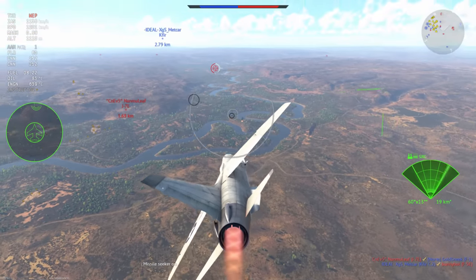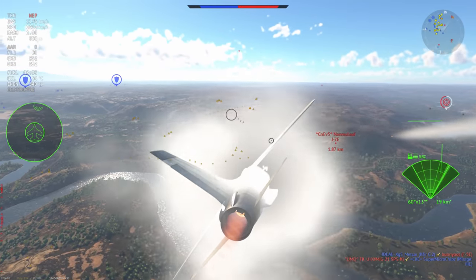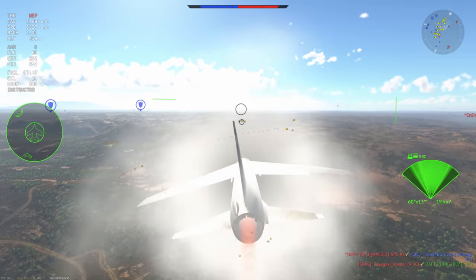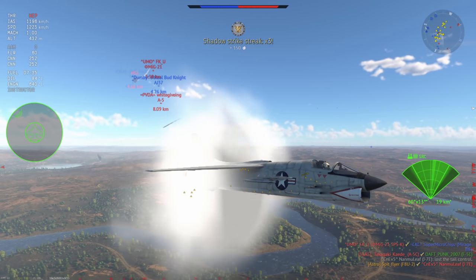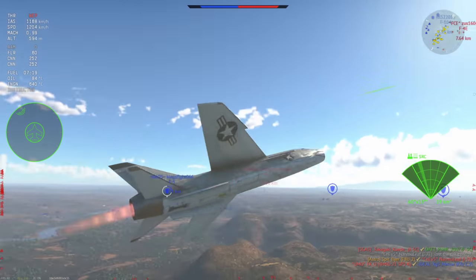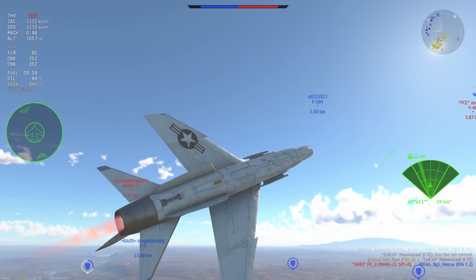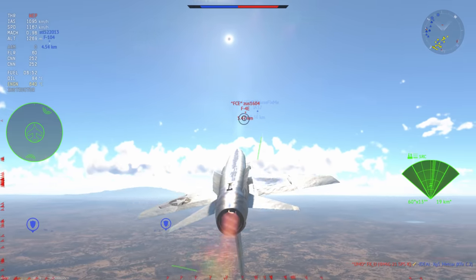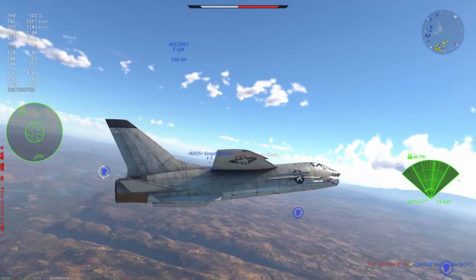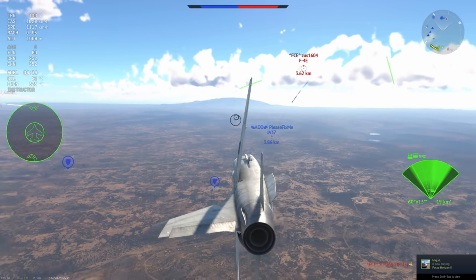Am I going to waste another missile on this J7E? I think I am — there goes the final missile. I compress again and I think the J7E gets away — but no he doesn't, because this missile is pretty good, and when someone's not paying attention they pay for it dearly. They make a little mistake and then they get in the forever box. Having the sneak factor is really good with the F-8, but if you can't manage that, you've always got a little bit of luck.